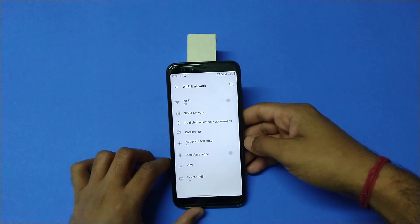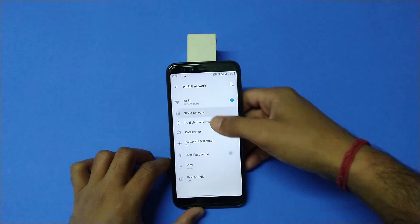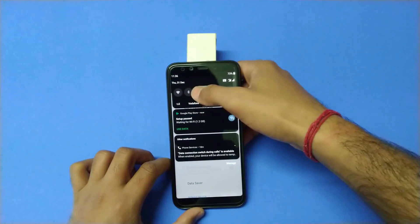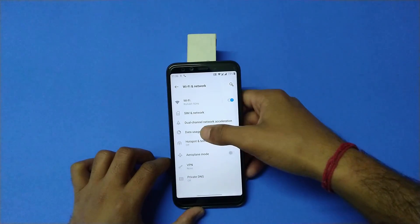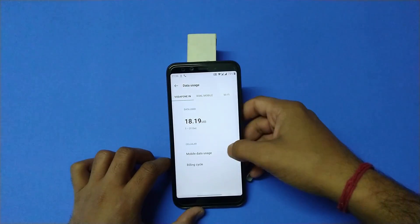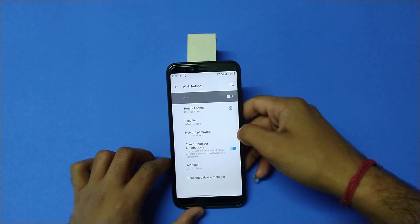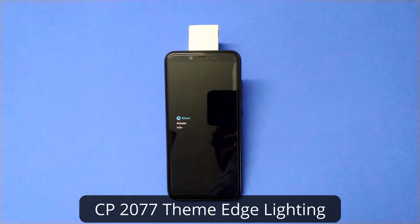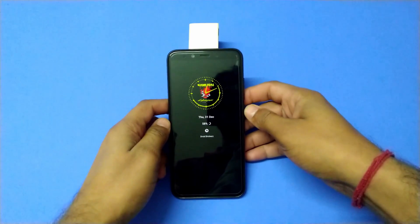All the basic necessary features are working as expected, like Wi-Fi, Bluetooth, mobile data, hotspot, and casting on speakers over Wi-Fi. There are also a lot of cyberpunk themed customizations available in this ROM that you can set up as well.